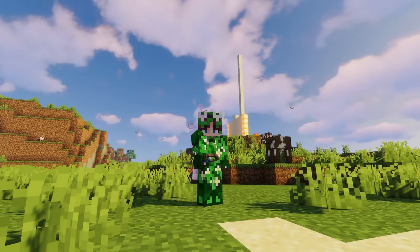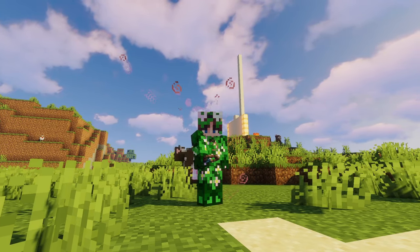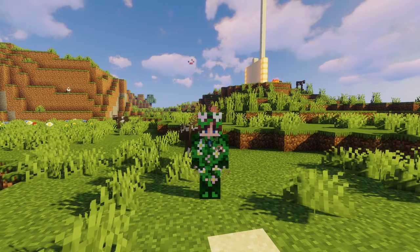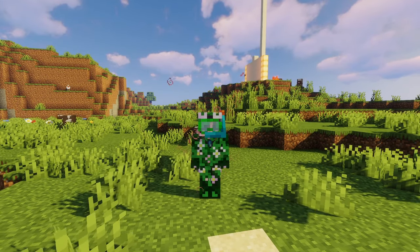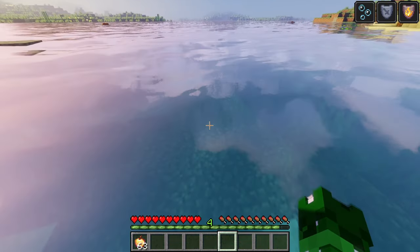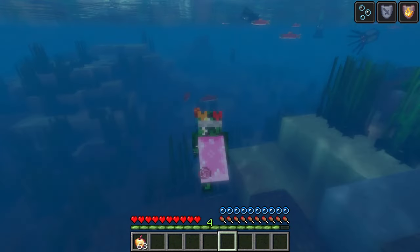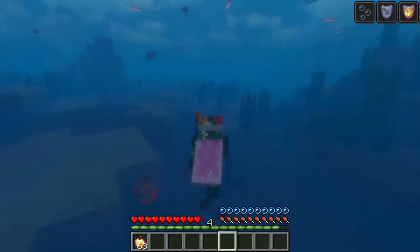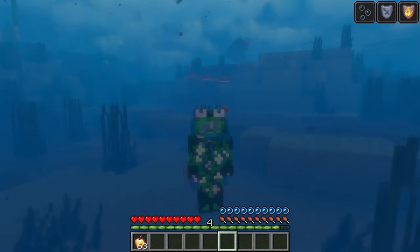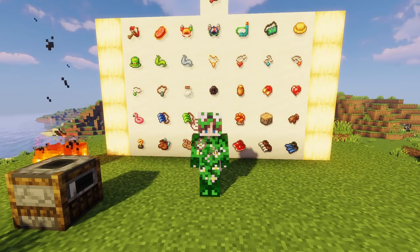Next up is a really unique artifact that you can also use underwater — this is the charm of sinking. When put on, it basically allows you to walk underwater like you would on land. Let's go ahead and put on our snorkel as well so that we can breathe underwater, and then take a little dip in — and we're walking on the bottom of the ocean! This is pretty neat if you want to explore any structures down here, or you just want to take a little dip and fit in with the salmon and squid.